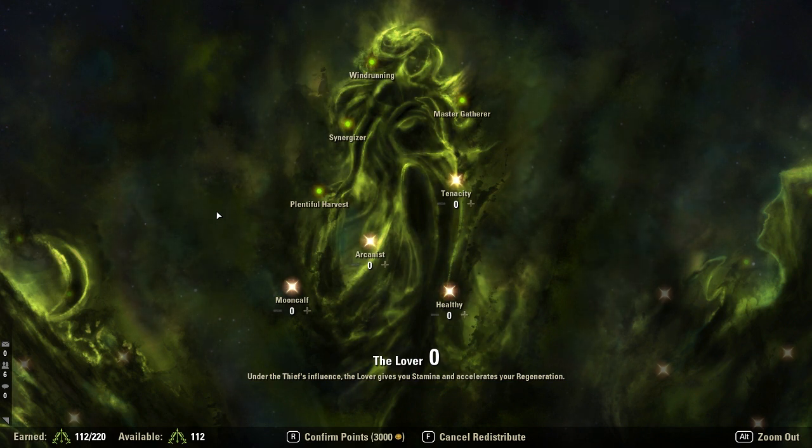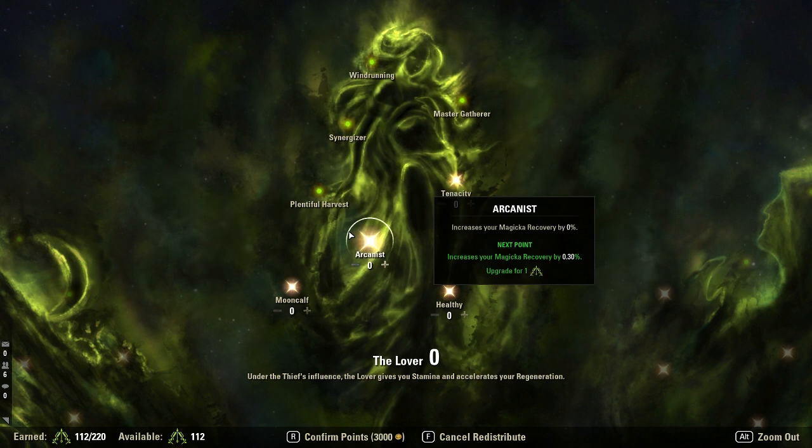Jump points are basically over complicated, I feel, when people think about them. When people hear about them they're like 'oh my god, what are these jump points, I don't understand what that means.' It's really not that complicated — once you hear about it, it's actually very very simple. Simply put, a jump point is when you gain a whole percentage on a star.